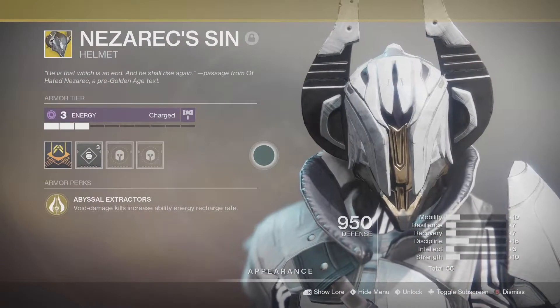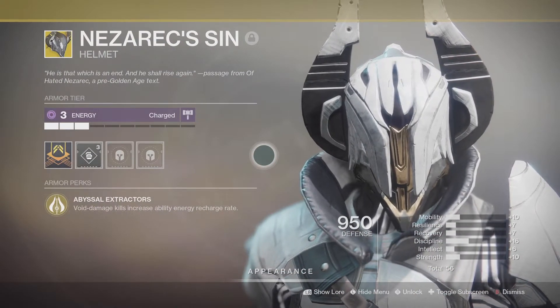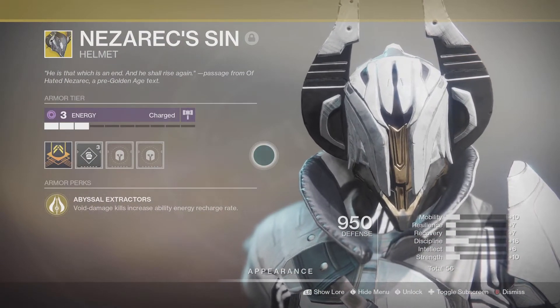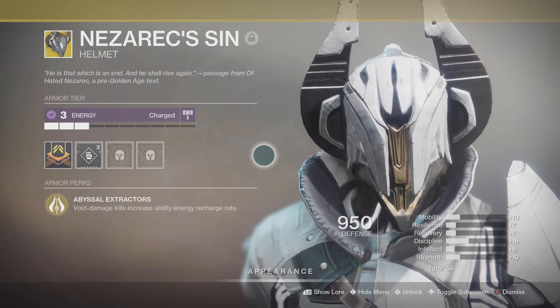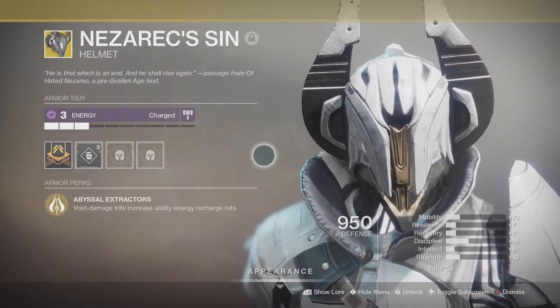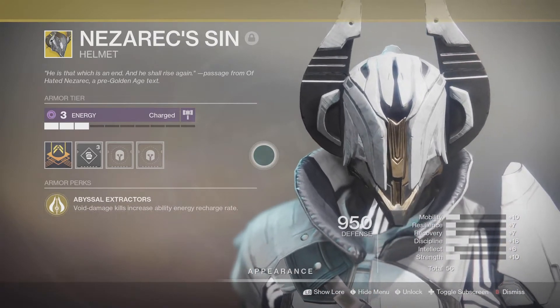For my exotic I'm using a helmet called Nezarec's Sin. Basically any Void damage kills increase ability energy and recharge rate. This goes hand in hand with your Void abilities on the subclass, but there are also some benefits when it comes to weapons and seasonal mods as well.